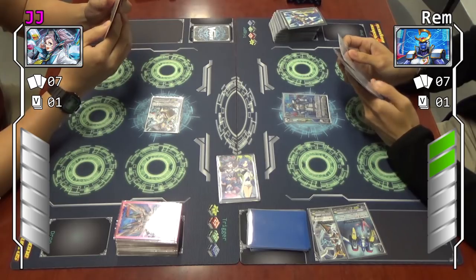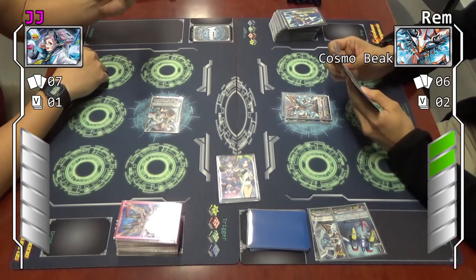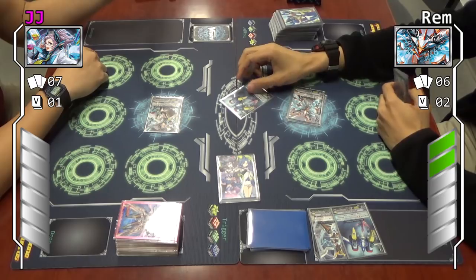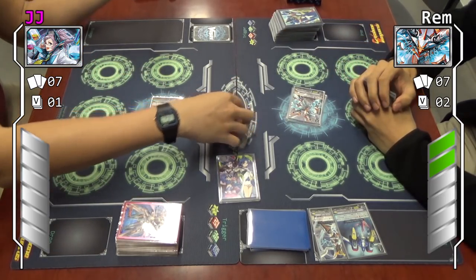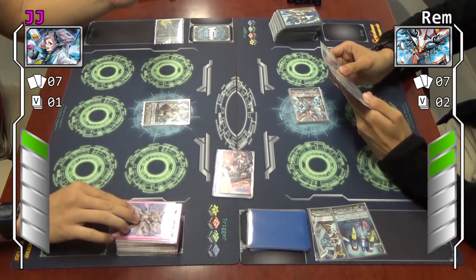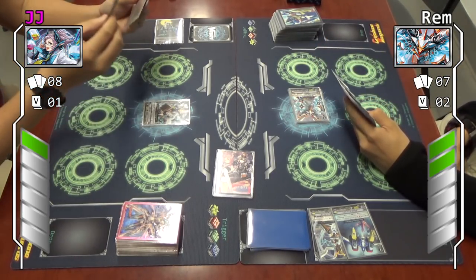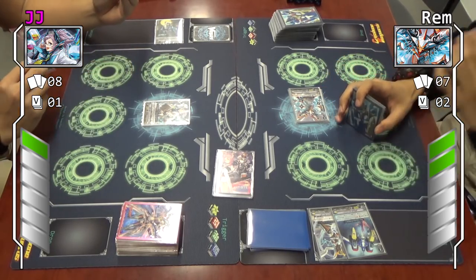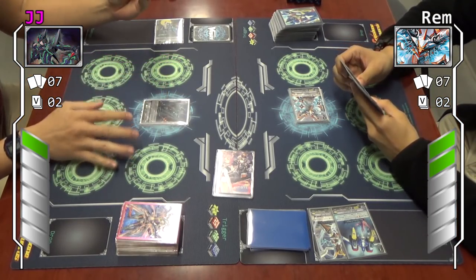Stand and draw. I shall attack the vanguard. No guard. No attack — Dying Mariner. Damage check. Stand and draw. Right phase — Waga no Bunshin. Blaster Dark. Since you have no rear guards, I have no need to activate his on-ride skill, which is to counter blast one and have my opponent choose one rear guard to retire.